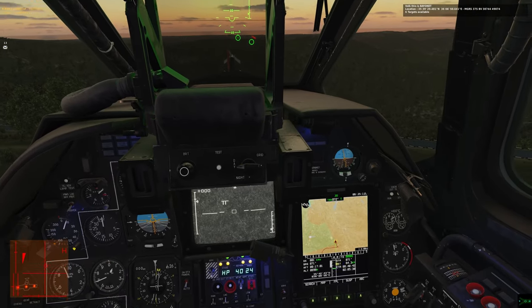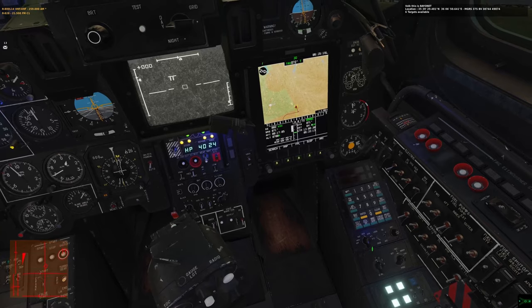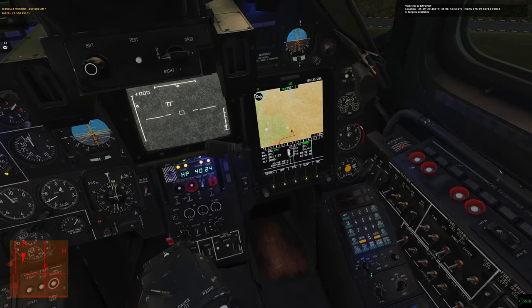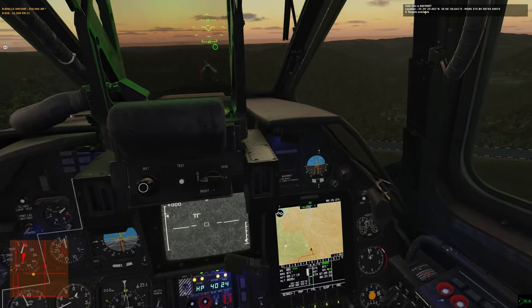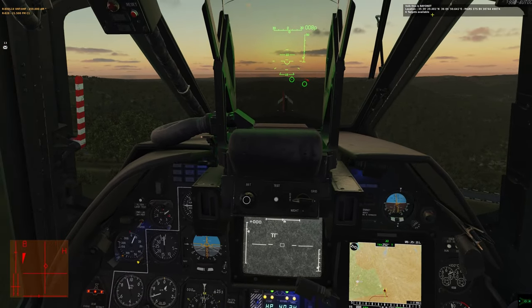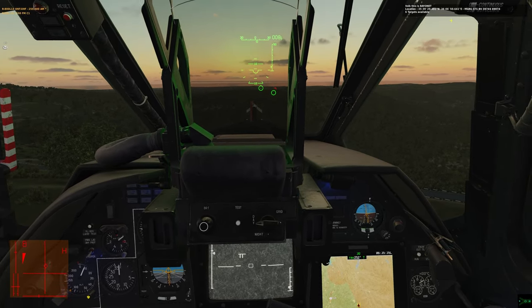I press F1 to check in and it gives me his location and MGRS. I've shown before how you can capture or change the ABRIS to show MGRS. I believe it's in degrees minus decimal minutes, so it should be ready to capture straight into your nav target points or waypoints. He's also telling me how many targets are available.